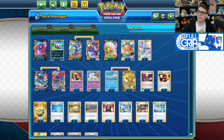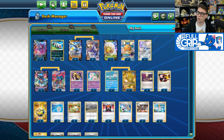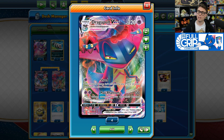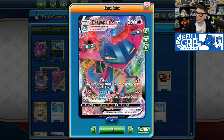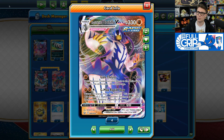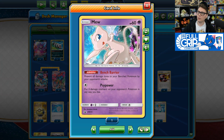This hybrid deck plays both Dragapult VMAX and Rapid Strike Urshifu VMAX. Both of these Pokemon can spread damage onto the opponent's bench with their respective attacks. Dragapult VMAX has the Max Phantom attack for two psychic energy. It does 130 damage and you get to place five damage counters on your opponent's bench Pokemon in any way you like. This is very good for pinging damage and setting up numbers for your Rapid Strike Urshifu VMAX, with its GMAX Rapid Flow attack for two fighting and a colorless. You have to discard all energy from this Pokemon and it does 120 damage to two of your opponent's Pokemon.